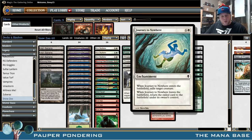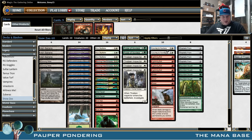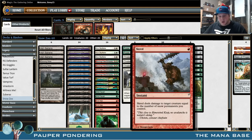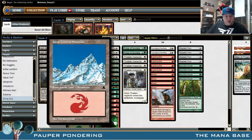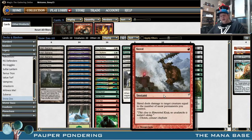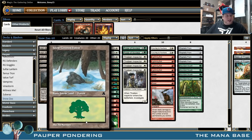Then we go into our removal. We have two Journey to Nowhere — just the most efficient white removal spell in the format, able to kill basically anything. We also have Lightning Bolt because this is a red aggro deck. And then we're playing four Scred — a very powerful card. For one red it deals damage to target creature equal to the number of snow permanents you control. Our entire deck's only mana-producing lands are snow-covered basics. We use Ash Barons and Evolving Wilds to fetch those snow-covered basics to help power out what are hopefully one-red Doomblades.